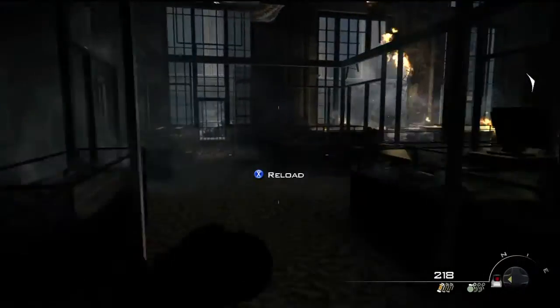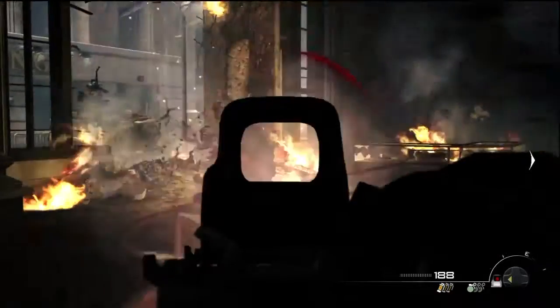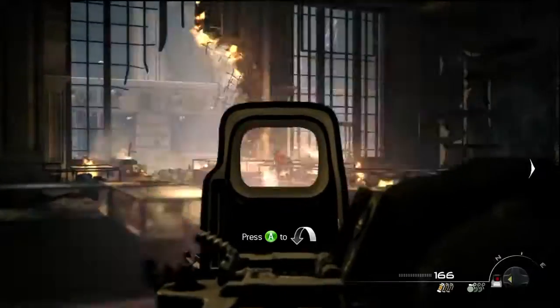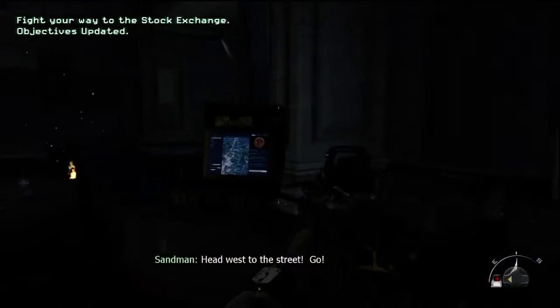Second Intel: after these guys breach the open door that they've made in the side of the building, the Intel is actually going to be behind you. I decided to clear out the enemies first because it makes it easier rather than getting shot in the back. You can just sit on the table there to the right, and if you turn around — there's Intel number 2.